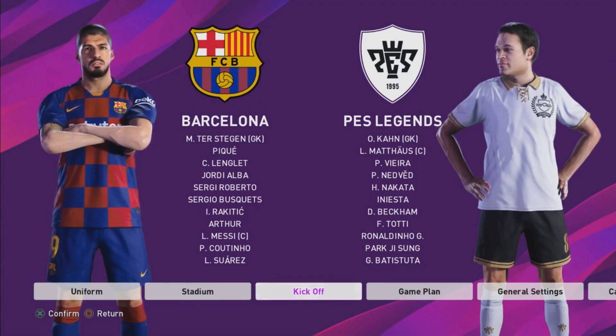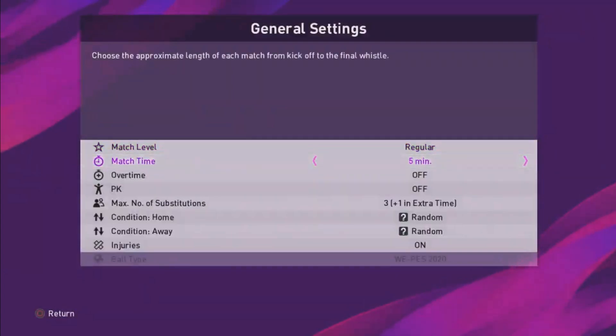This is a nice angle — people will notice the shirt looking different, different player models. You can see the difference between Suarez and young Iniesta here. The shirt style is something we're still working on, so if fans have feedback on the look please let us know. We're still working on those things as well.